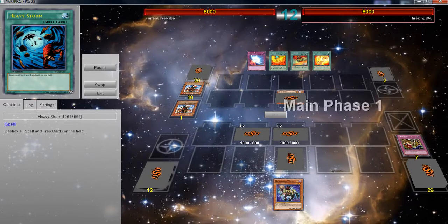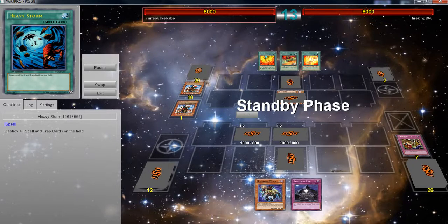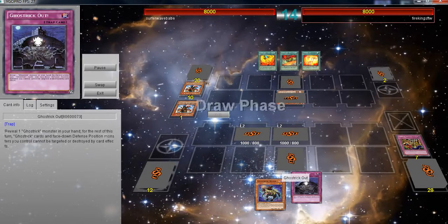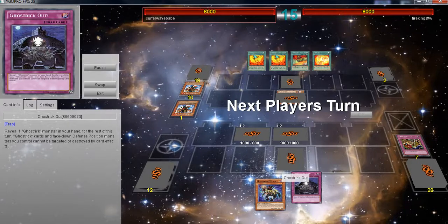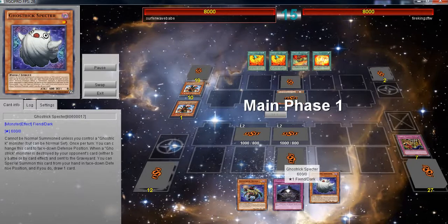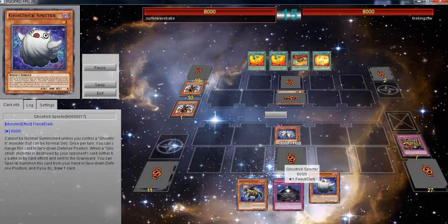It's kind of like a new way to look at anti-meta, I guess, is the best way to say it. Ghost Trick Out is a really good card — reveal it when in your hand and all face-down defense position monsters and Ghostrix cannot be targeted by card effects. So that's pretty cool. And here's Specter that I was talking about earlier. Depending on what kind of Ghostrix you play, that depends on what you play for your extra deck.